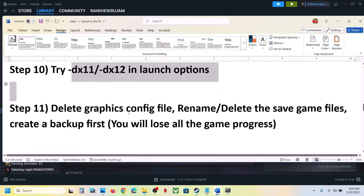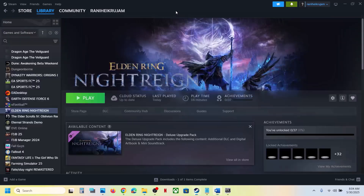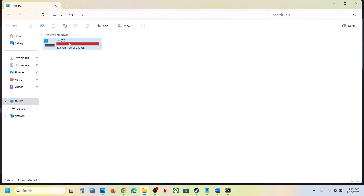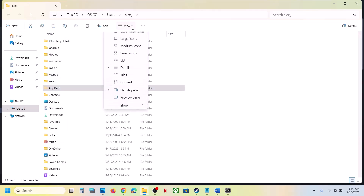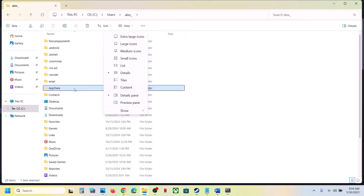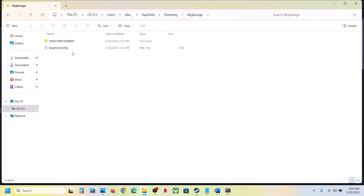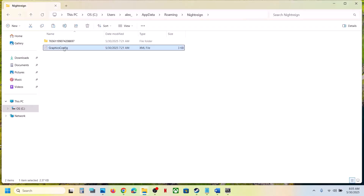The next step is to delete the graphics config file. Note that all saved graphics settings will be lost when you do this. Open File Explorer, go to This PC, open C drive, open the Users folder, open your username folder, then open the AppData folder. If you don't see AppData, click View, select Show, and enable Hidden Items. Open AppData, then the Roaming folder — you will see a Night Rain folder. Open it, find the graphics config file, create a backup first, then delete it. Launch the game and check.